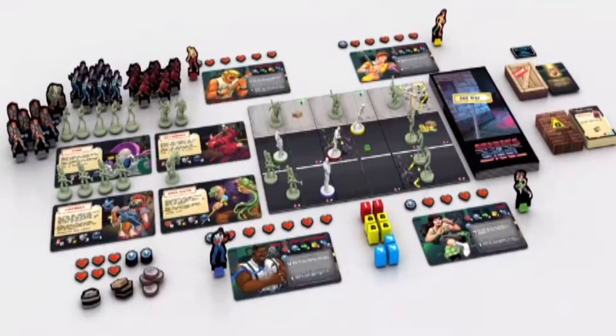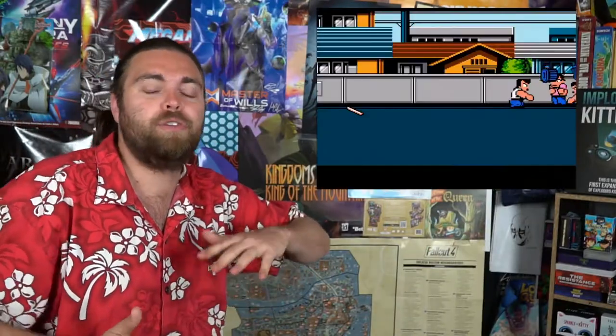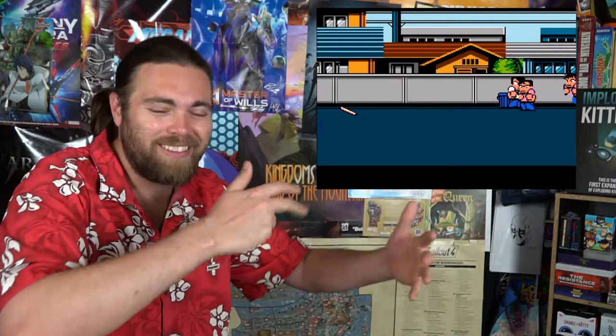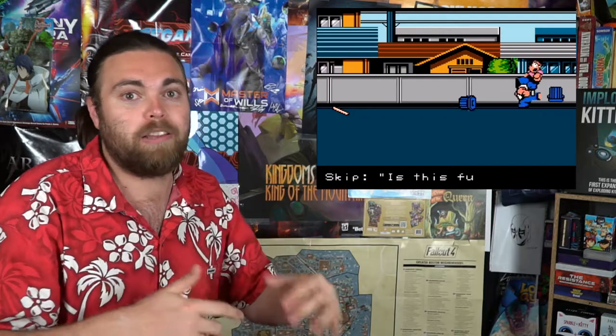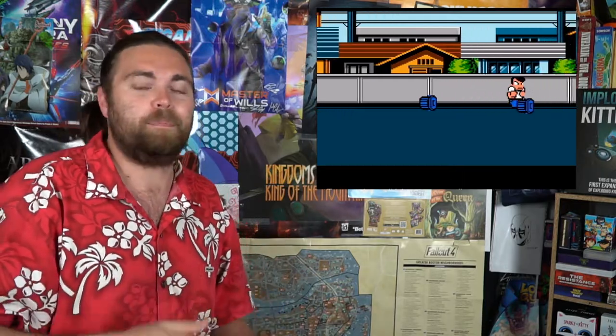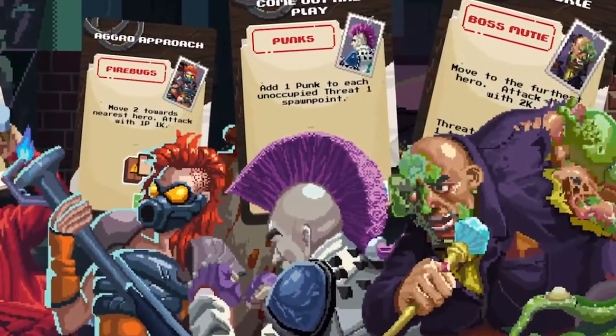In the game, you're basically playing as a fighting character moving across the street. The board is going to be ever-moving, which is kind of interesting. It reminds you of those side-scrolling games — as you move your character along the fighting streets, you're going to encounter new bad guys, different obstacles, as well as items you can pick up. After you've gone throughout the entire street, you find the boss at the very end and you're going to have to pound him into the ground.